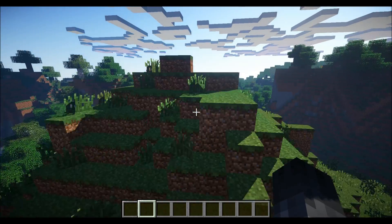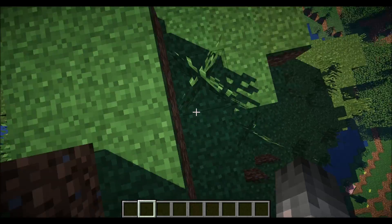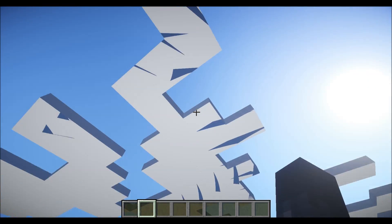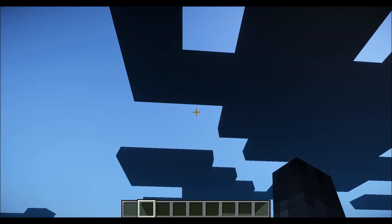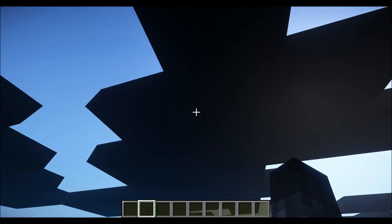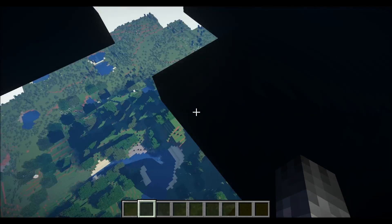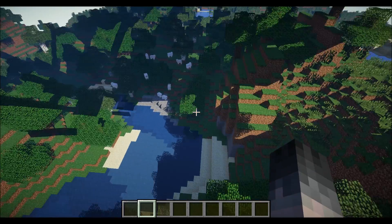Pretty much what it does is just adds — well, you can see more shadows, the plants move, it brightens up the sun. There is a way — it's a work in progress, and it's obviously still a bit buggy — but there is a way to make these into volumetric clouds.